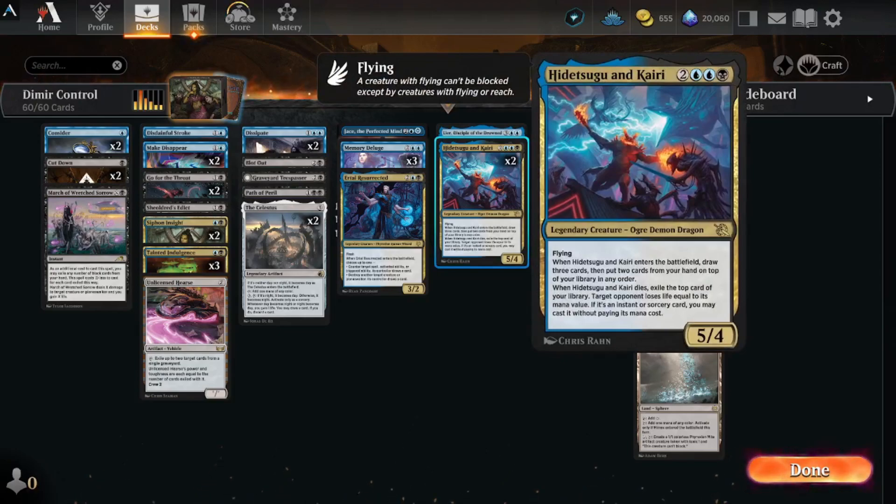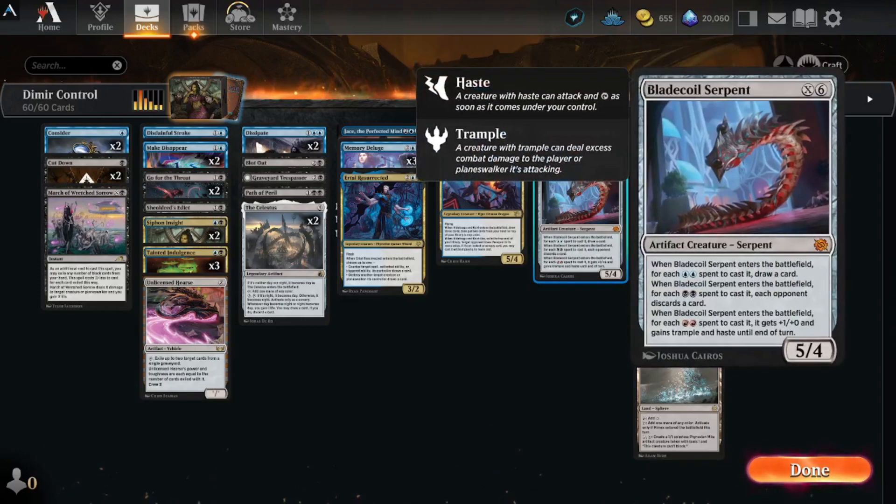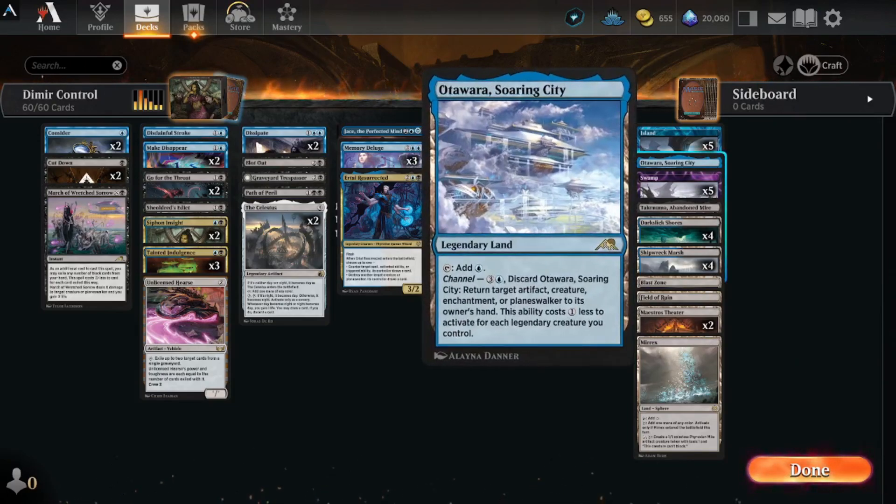Hidetsugu and Kairi is also a great card — super annoying but super fun to play, and I love that art. We're going to run Breach the Multiverse because it's just a broken, annoying card. And Blade Coil Serpent — we'll be able to draw or make our opponent discard depending on what kind of mana we have at the time.